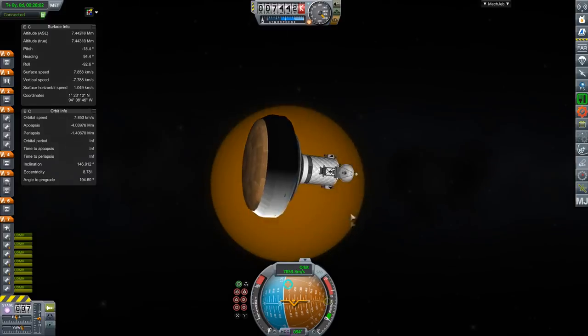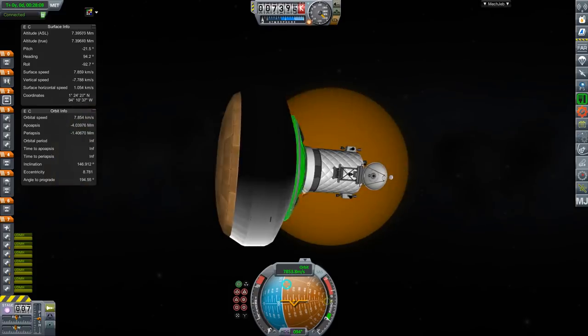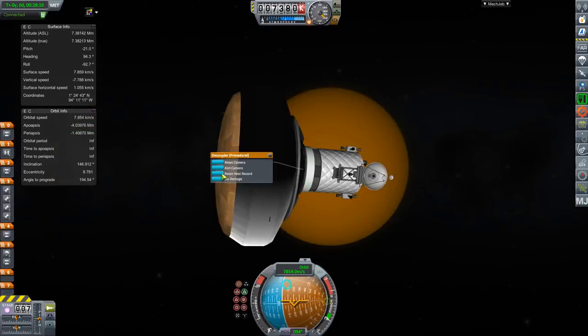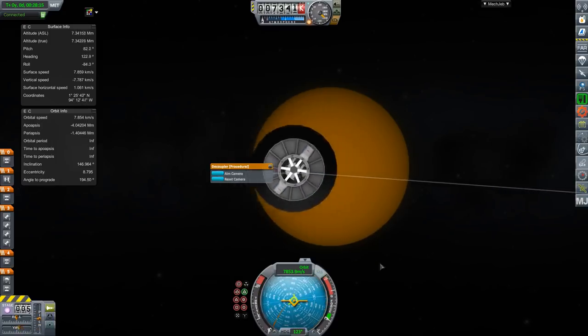Hello, it's Scott Manley here and this is of course Kerbal Space Program and we are heading to Titan in Realism Overhaul. Realism Overhaul of course makes everything real scale, it makes rockets work like real rockets, and it adds all the real planets.